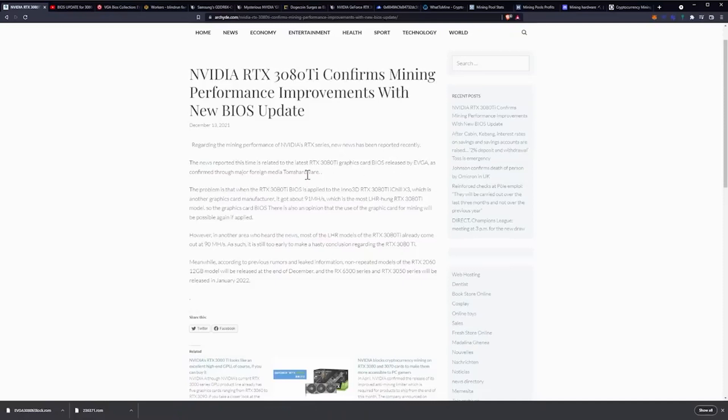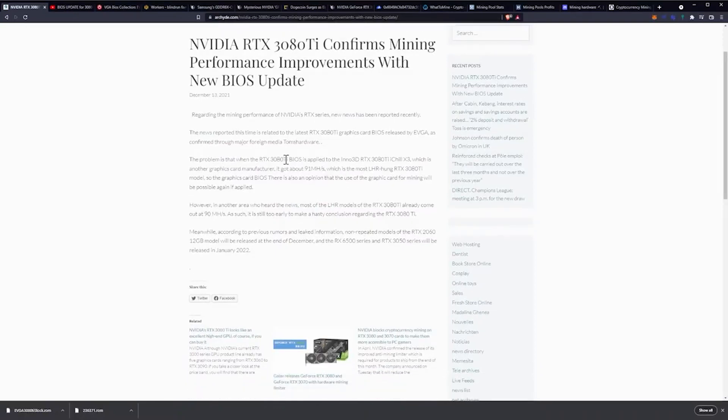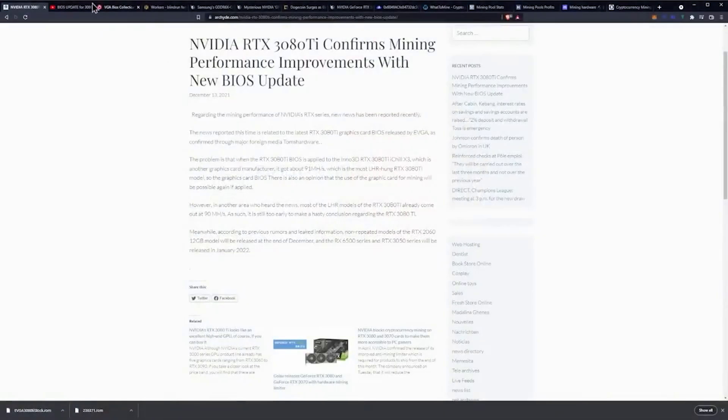As confirmed through major foreign media Tom's Hardware, the problem is that when the RTX 3080 Ti BIOS is applied to another GPU manufacturer's card, it got about 91 megahash per second, which is the most the light hash rate RTX 3080 Ti model has achieved. Right now, I think the best you can get with a light hash rate unlock is about 85 to 87 megahash per second.